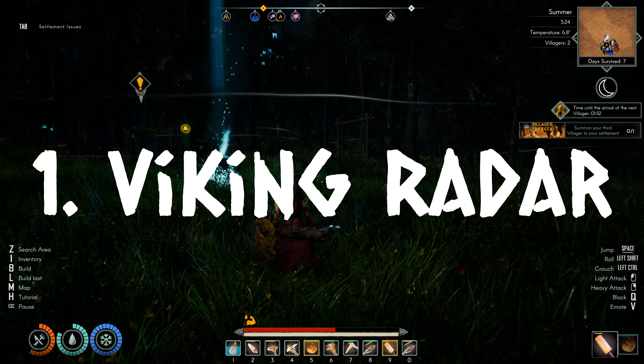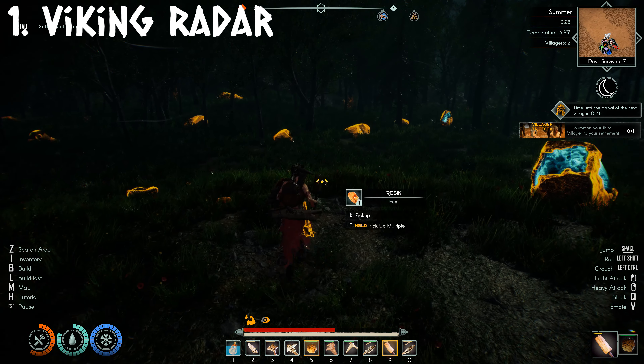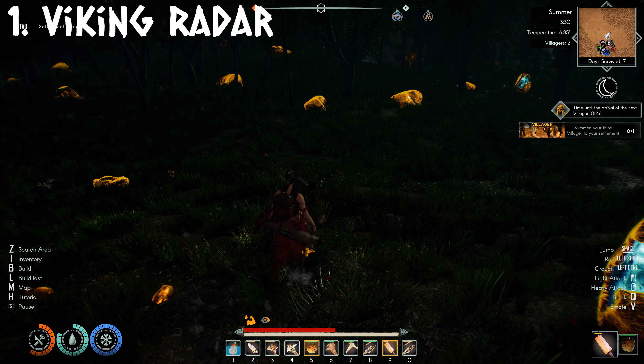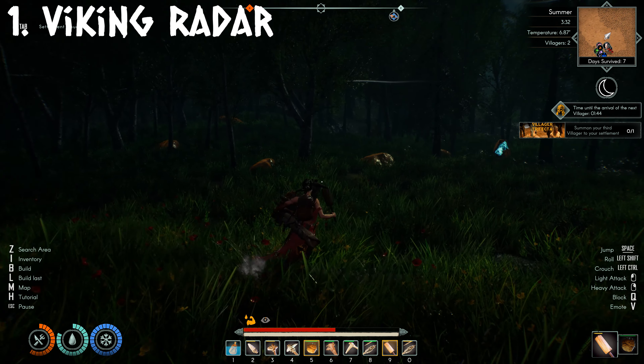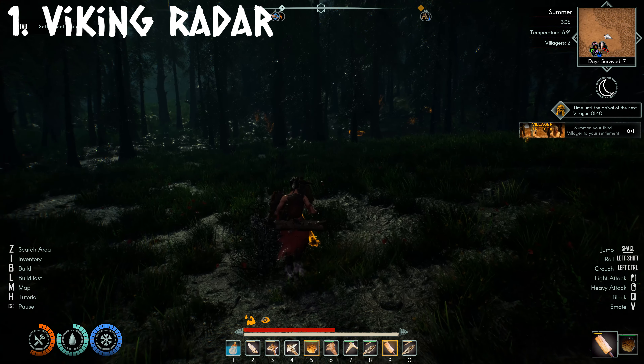Number 1, Viking Radar. You are given a special ability that you should use all the time. Push Z to activate this and everything that is harvestable will glow yellow. This is super helpful for finding a resource, but it also works amazingly when it's dark at night.